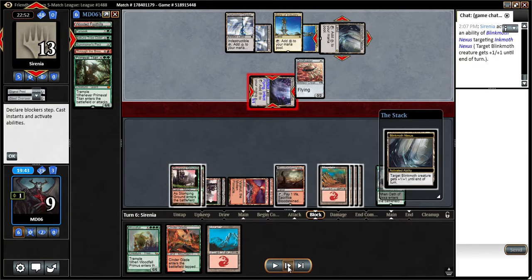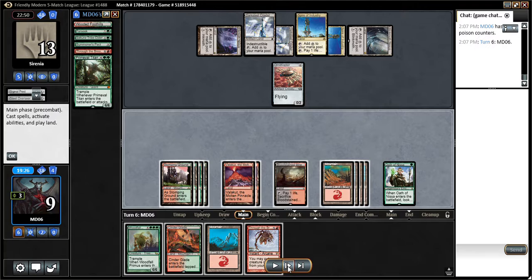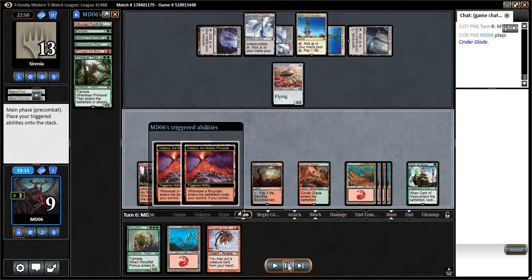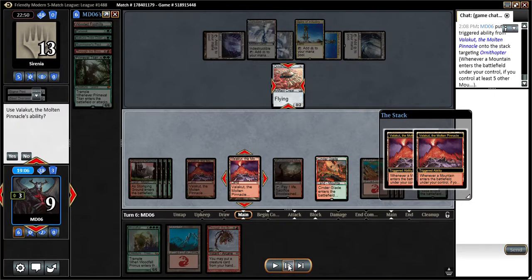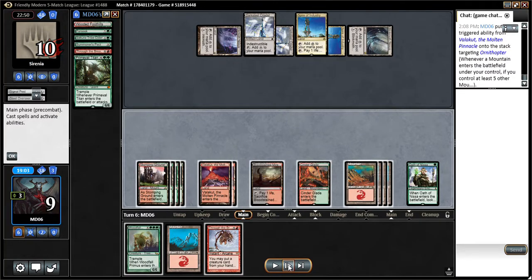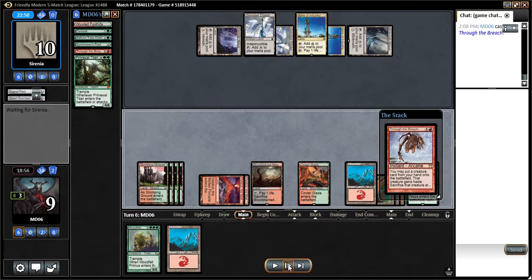Pumps it up — and here we go. Hopefully I draw some juice here and we can take care of business. Either a fetch land or Through the Breach is excellent. So let's calculate this — if I Through the Breach my Woodfall Primus, we can kill the Inkmoth Nexus. That does six damage. I still haven't played a land this turn, so what I can do is take out his Ornithopter. Let's go ahead and do this — get two Valakut triggers, I'll do him three, take out the Ornithopter. Yes, we'll accept those triggers. Now let's Through the Breach — I'll do him six damage, bring him to four, and then I'll have six damage from the two Valakut triggers for the game.